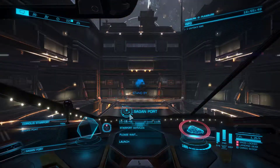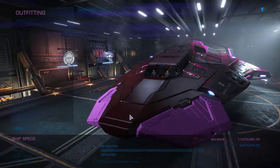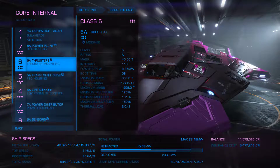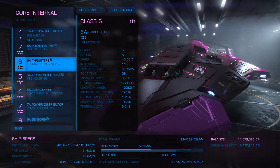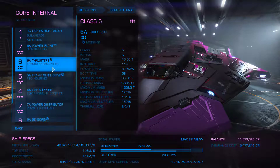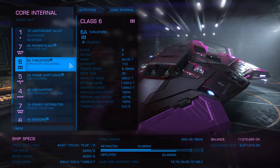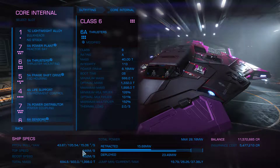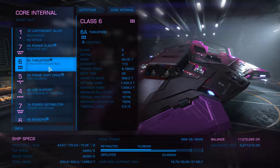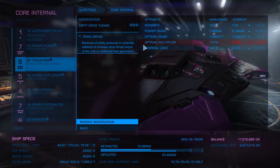Just to highlight it — with the Python, for example, which we've all had at some point, even on the 6A thrusters at best you can get 346 meters per second on boost. And all I've put on this so far is just the level three dirty drive tuning, which is super easy to get — you get it from Felicity Farseer. And now it's 340 just flying normally, and 450 on boost. So it makes a big, big difference. You can see the modification there, and the drag drives as well.